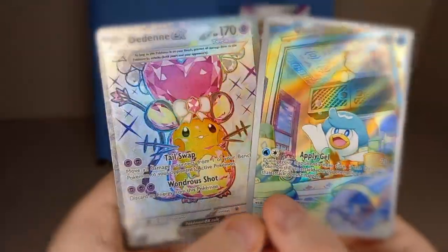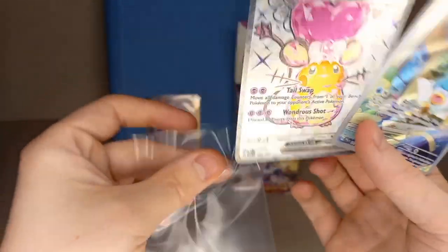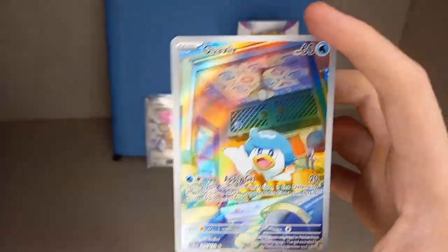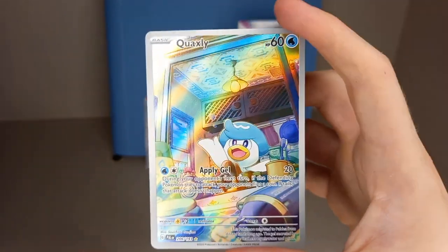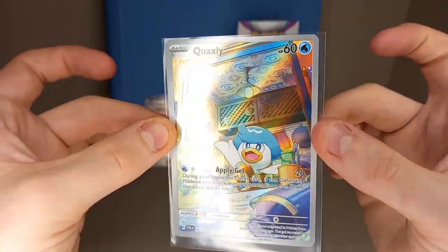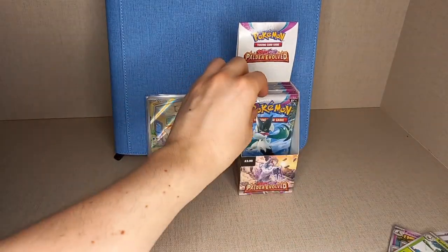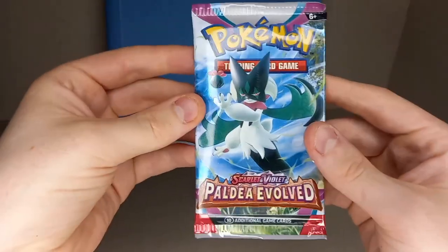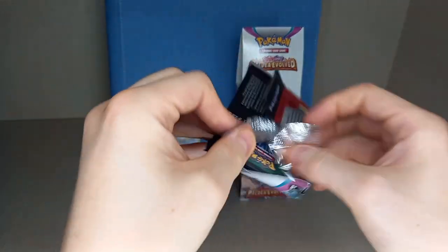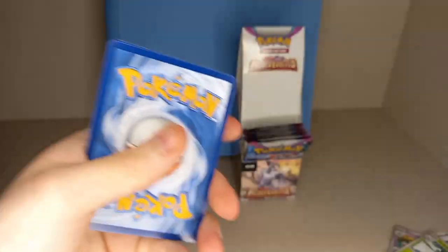Double hit pack! The terrestrial Didenne EX, that's another one we need for our binder - this is turning out very good. That arbour red Quaxly is very nice. My favourite is the Sprigatito line, then the Fuecoco line just behind, then Quaxly line is my least favourite. And of course because it's my least favourite I get two of them before any of the others! But very good double hit pack. I'll probably get more of these - 18-pack boxes are very good at the moment.